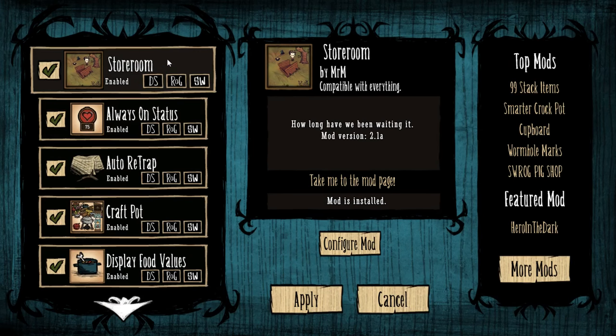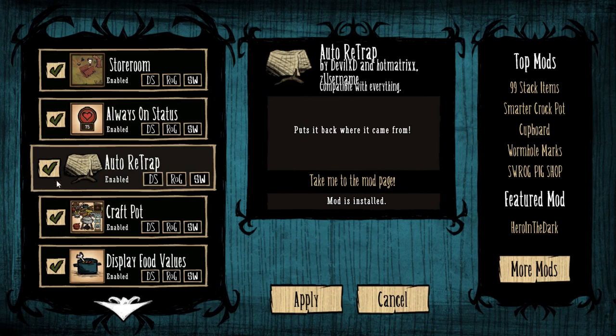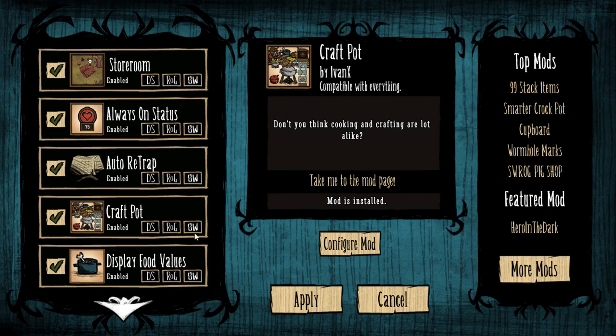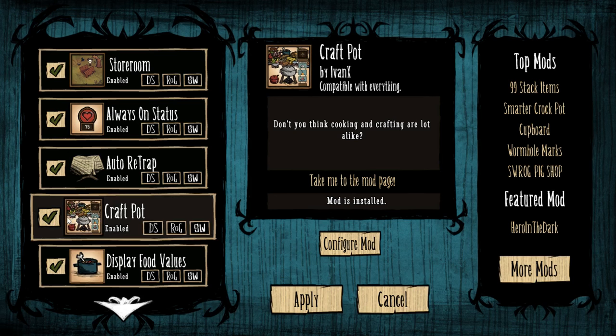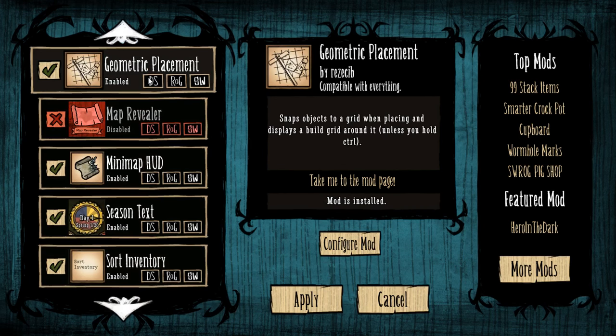So we've got Storeroom, which gives you an extra large chest effectively. The Always-On Status just gives you the numbers next to your hunger and health. I found that useful. Auto-Retrap is kind of useful — if you pick up a trap, it'll just place it automatically. Craft Pot is a new one I've just picked up; it helps show you what recipes you can make with the stuff you've got. I'll be interested to see how that works. Display for your food values just tells you what values food has, like how much it restores sanity, health, and hunger.